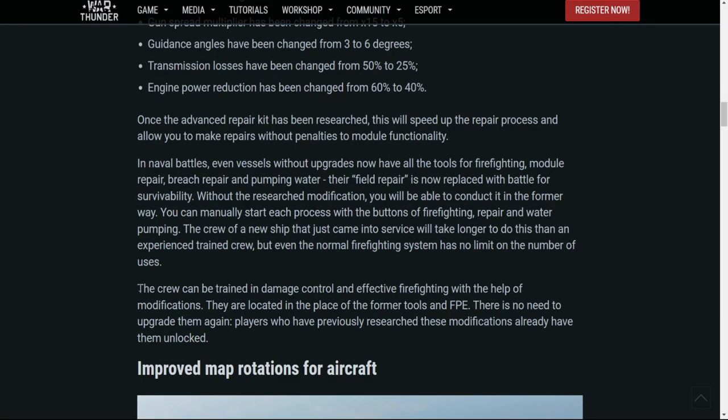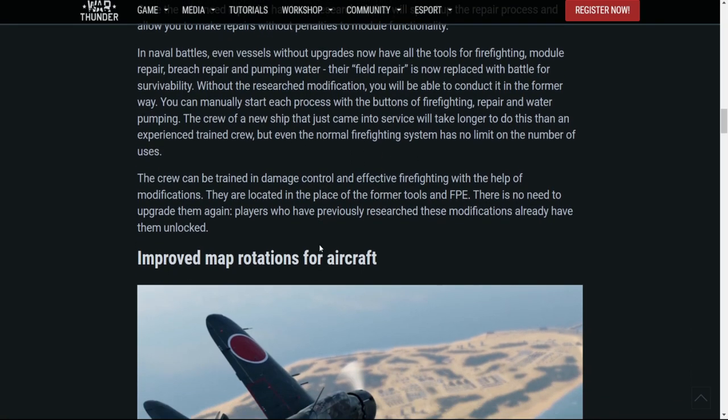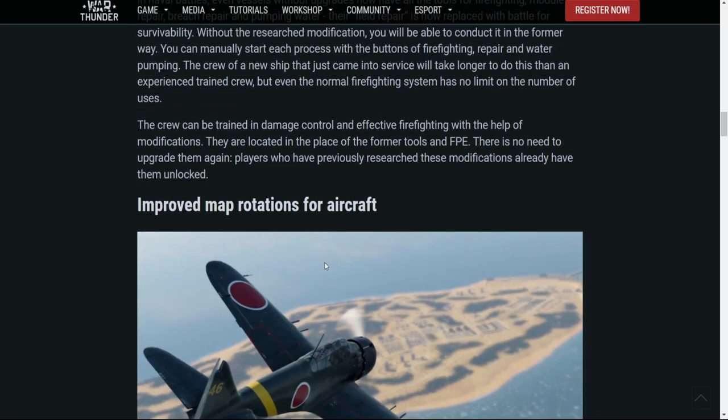Because now you won't be as disadvantaged by not having those modifications. Naval has also had a similar change, called 'battle for survivability' there. Basically you'll be able to do repairs, firefighting, and pumping out water from a stock vehicle. The crew will be a lot slower at doing this since they're not a trained crew, but there won't be any limits on the new firefighting system. This is a very good change for naval as well.